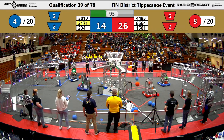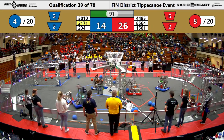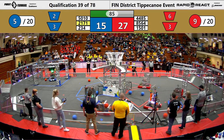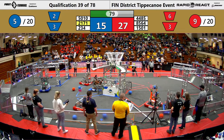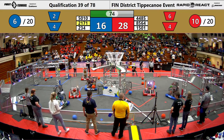Tribetech still playing a tough defense on Cyber Blue, making it difficult for them to collect cargo. Meanwhile, Tiger Dynasty as well as 8564 both get cargo into the lower hub for their alliances. Now we have Robodogs playing defense on Team Thrust, while Tribetech Robotics gets more red cargo into the lower hub.